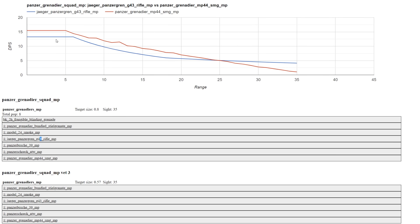Here's a comparison of the Panzer Grenadiers G43 — that's the blue line down the bottom — up against the STG, that's the red line on the top. You can see the STG does a bit more damage compared to the G43 right out to around 25 range, at which point the G43 takes over in a big way, doing 4 times the damage of the STG at max range.